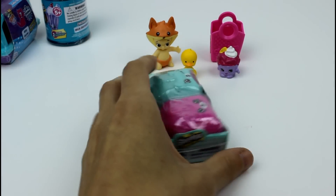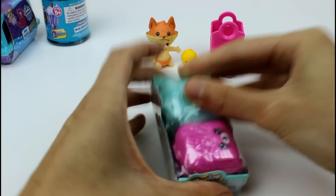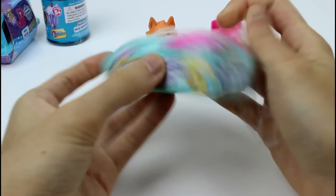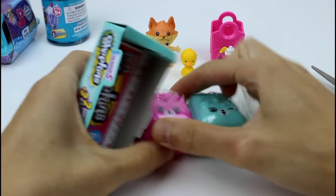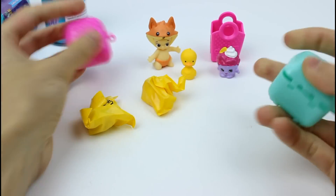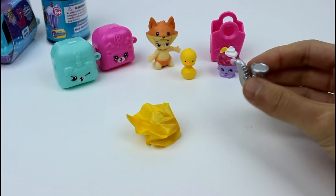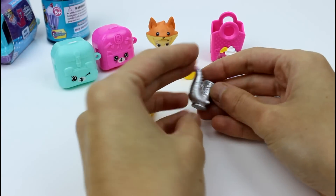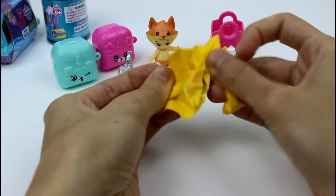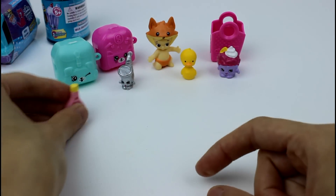And then we're going to go ahead and open the Shopkins season five. Sometimes I forget which season it is. Let's see — there we go, and come on out. This is good packaging today. Pop those open and then get them out. I know exactly who this is — yep, Max Saxophone. Using a pretty silver color. And then who is this? It's Dennis Bat. That's so cool.